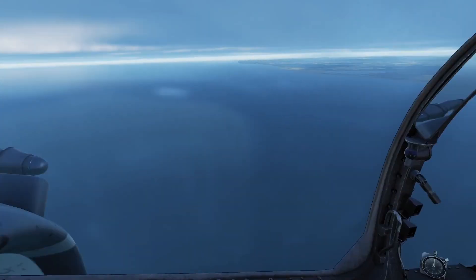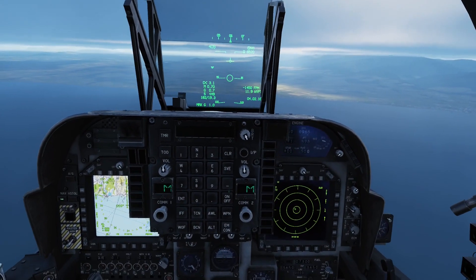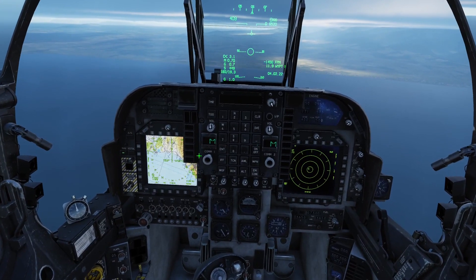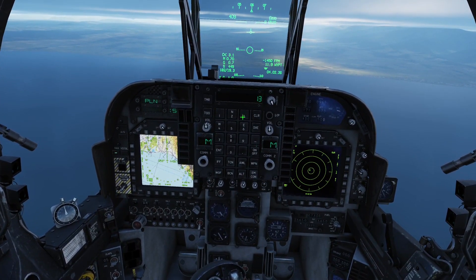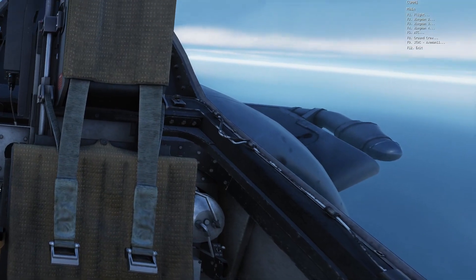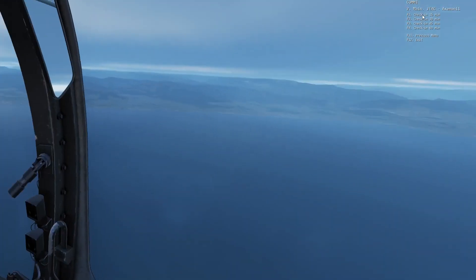You can see we're in 2.7 — we have stunning clouds with lovely lighting coming down. Now for the actual function: I have a JTAC in the form of Axeman out there. He's on 1-3-3, and if I bring up the comms, I'll call JTAC Axeman and check in.